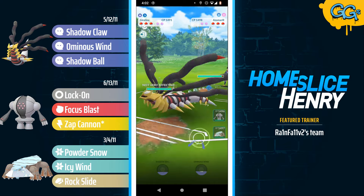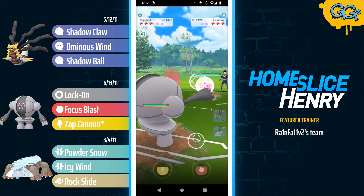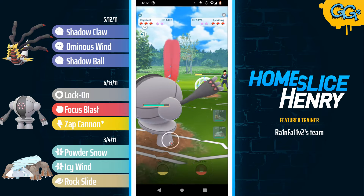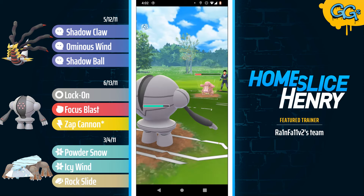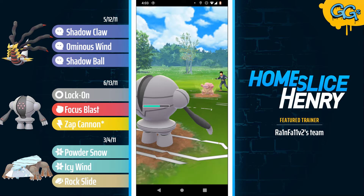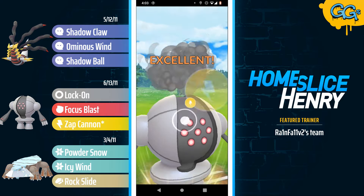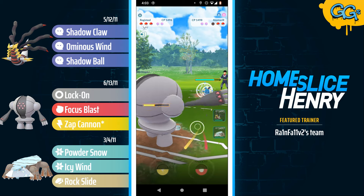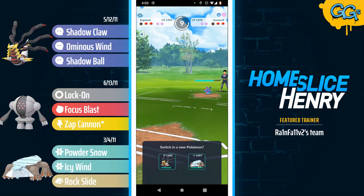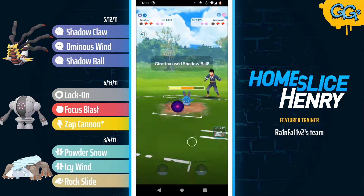Moving into the next match — getting Giratina Origin into Azumarill. This matchup is surprisingly decent for the Giratina as long as shields are in play. Trying for a catch but the catch is unsuccessful, and the opponent has no response to a Registeel. They bring in Lickitung into Registeel, so the opponent running another pretty poorly put together team as they just don't have a response to Registeel. Being triple weak to Registeel is something I'll do in the Ultra League from time to time as a calculated meta read, because Ultra League Registeel is not nearly as common as Great League Registeel, but in the Great League Registeel is kind of feasting right now.